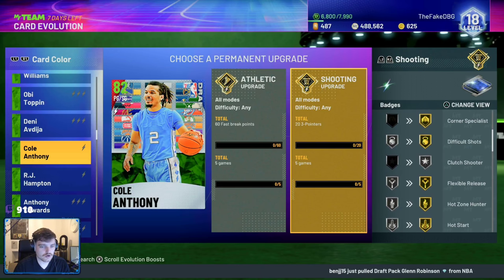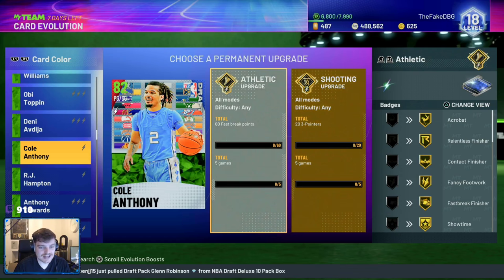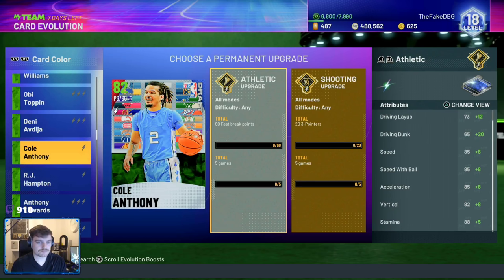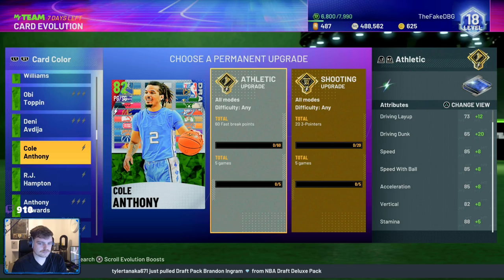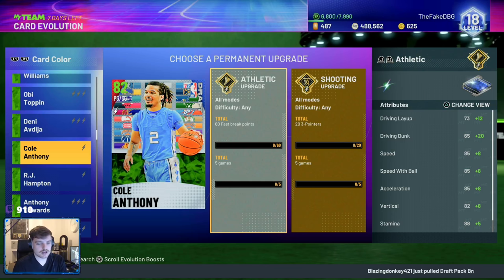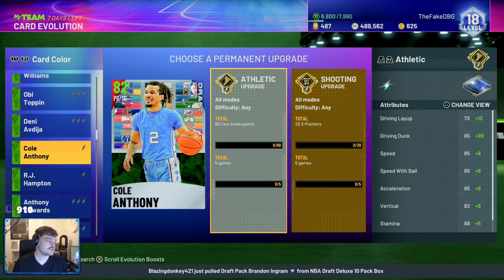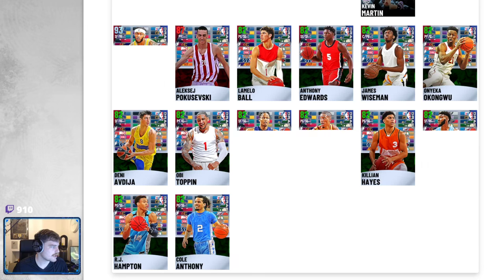The badges are massive — gold range extender, gold flexible, which is a huge badge, gold hot zone hunter, gold difficult shots, and gold catch and shoot. Athletically he gets quick first step and a massive speed upgrade. His dunk goes to 85, so I'd actually suggest going for the athletic one. He still has his bronze range extender and good silver shooting badges, but goes from nothing to gold in all those badges. Overall, I think he'll mainly be used to get the final reward.